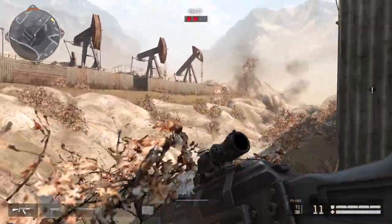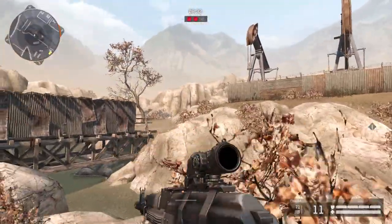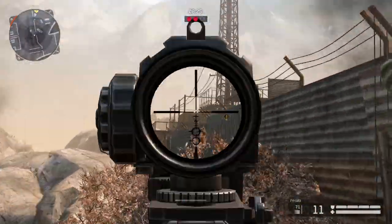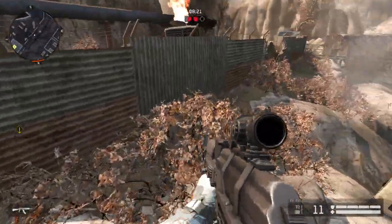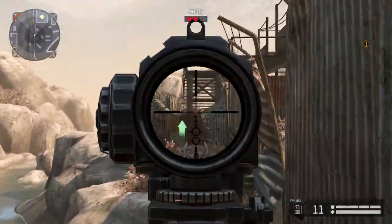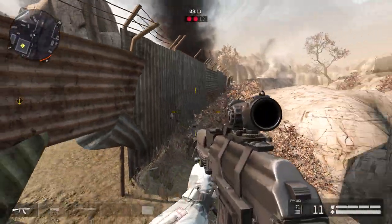Now that you're at the third command post, there are many different ways you can approach. If you're a sniper you could go from over there and choose the long range to pick up enemies from different parts around the command post. If you want the quickest way to get to the command post I would suggest over here, but normally there's a sniper camping over there who can just pick you off easily.